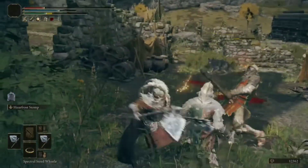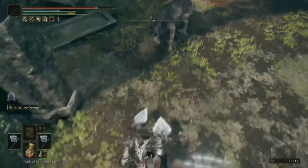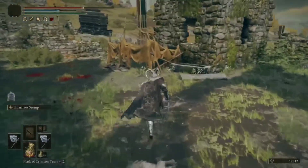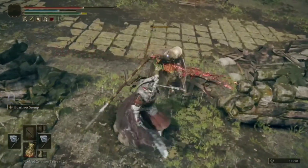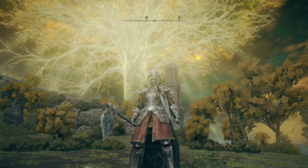These, in the order that they were read out, will raise dexterity, lower FP consumed by skills, greatly boost the attack power of skills, and boost dexterity and raise attack power with successive strikes. Alternatively, you could equip the Ancestral Spirit Horn Talisman, which will restore FP upon defeating your enemies — but I'll leave it up to you to choose.